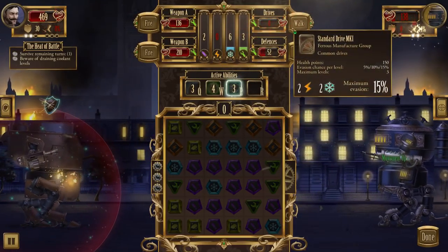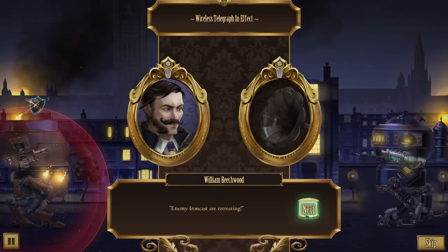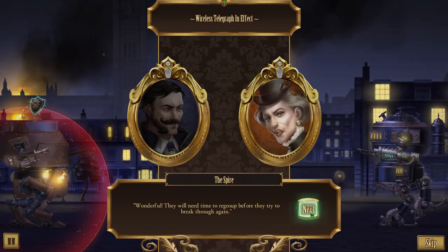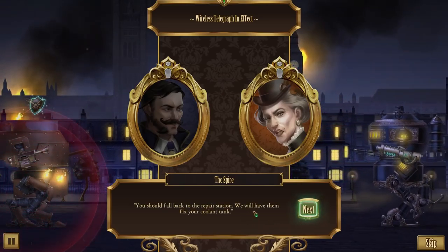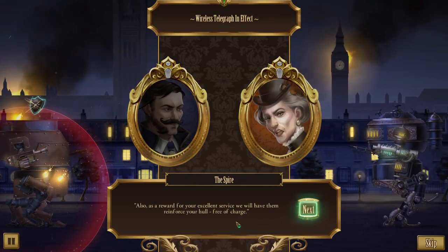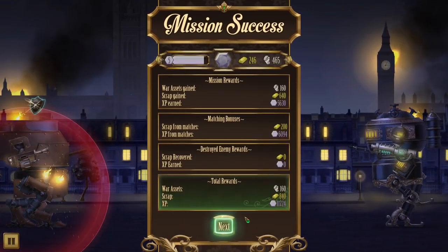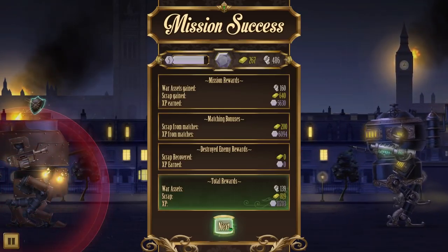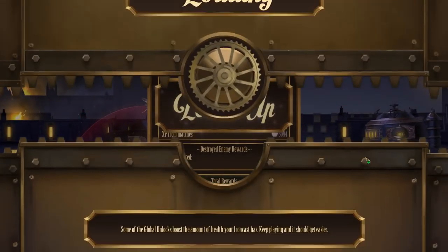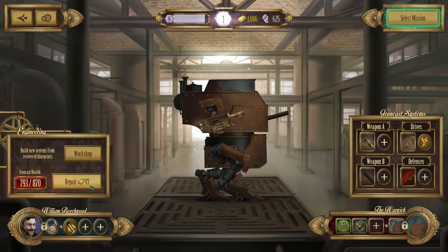My drives are down but that's fine — I wasn't walking around much anyway. Enemy iron casts are retreating! Wonderful — they will need time to regroup before they try to break through again. Fall back to the repair station; they will fix your coolant tank. Also, as a reward for your excellent service, they will reinforce your hull free of charge. I appreciate that — Lord Beachwood out. That's fantastic news. These roads are bloody long to be fair — the amount of walking that gets done.